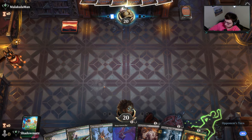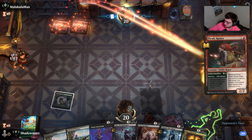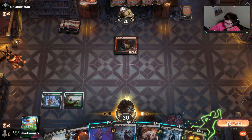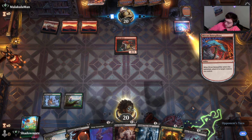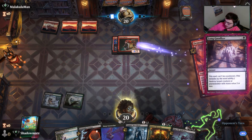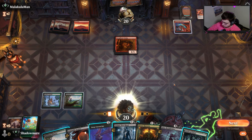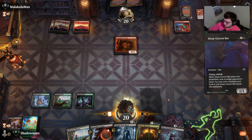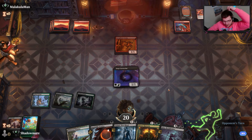Opponent wants to go first - oh well, you're going first. There's their Picnic Ruiner - we're gonna counter that. They're forcing me to make a call here. This is going to enter the battlefield anyway so I might as well let it go in. I'll counter the spell so they don't get a draw off that, get their creature out of the way. I'd much rather play Deep Cavern Bat and take a look at their hand.